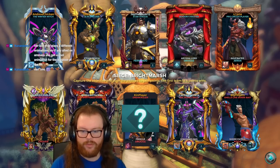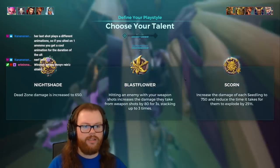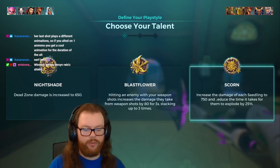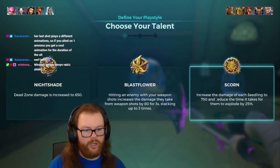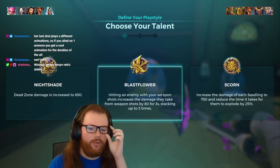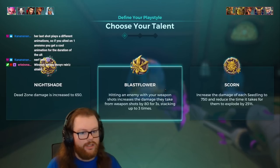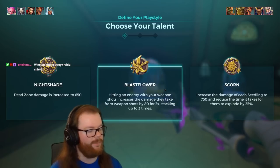I only just now realized we have a pro circuit player on the enemy team, which is a bit intimidating, but they're on River so it's not like they're playing DPS. I'm half tempted to play Scorn here purely for the sake of showing off Seedling. We could do multiple Willow matches — play Scorn and play Blast Flower. I feel like the sensible talent here is still Blast Flower. Chat, tell me what you want to see: Scorn or Blast Flower?